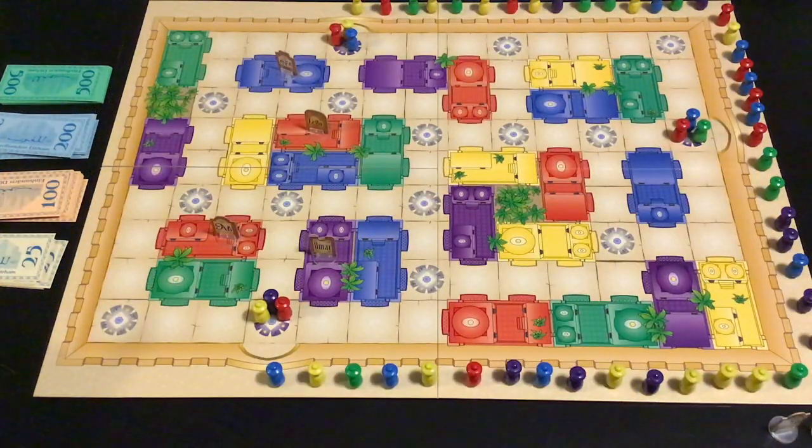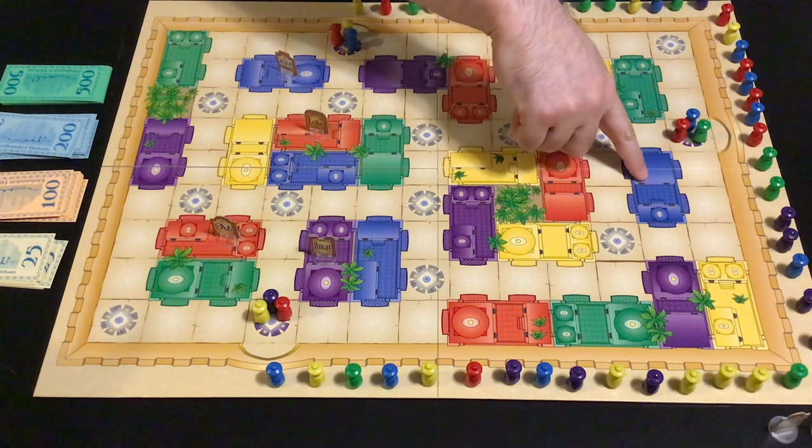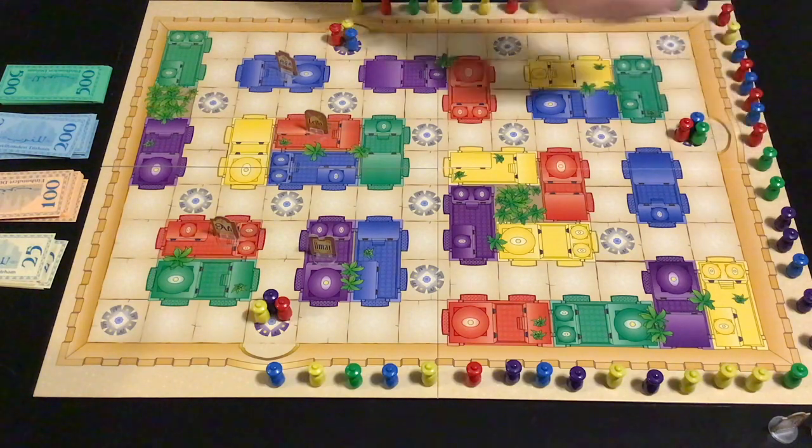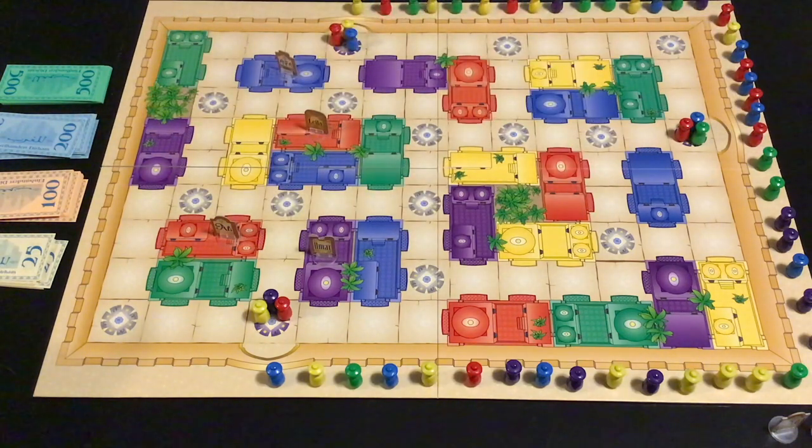Now the game proper starts. On a player's turn, they can do two actions: moving a group of visitors or putting a shop up for auction. You can move then move again, or move then auction, or auction then auction again. But you cannot auction a shop and then move a group — because you don't want a player to win a shop at auction and immediately move customers there. Every auction works the same way as the pre-game auctions, including paying the commission.